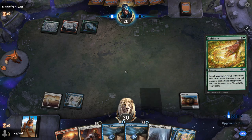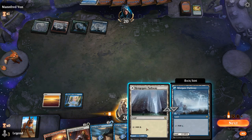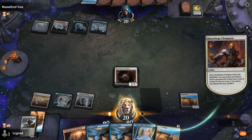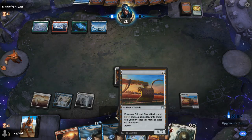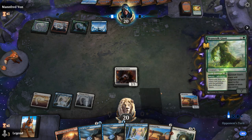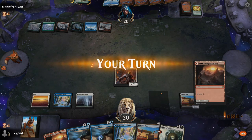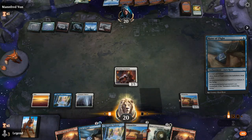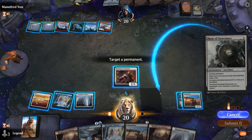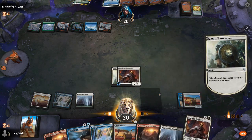Against this ramp deck we want to apply as much pressure as possible. A second Plow isn't super helpful right now, so let's play Runeforge Champion and grab the Lifelink Rune to diversify. Next turn we can enchant our Plow twice, maybe play a second Plow. Beanstalk Giant ramps them more. Still nothing great, so let's put Rune of Flight on the Plow and consider putting Rune of Sustenance on Runeforge Champion to start gaining life.